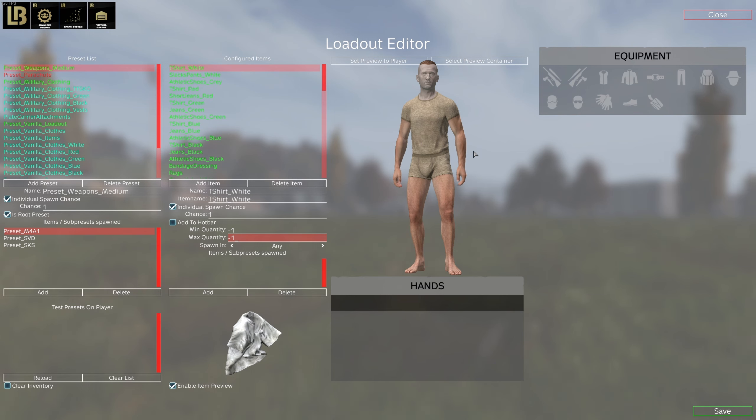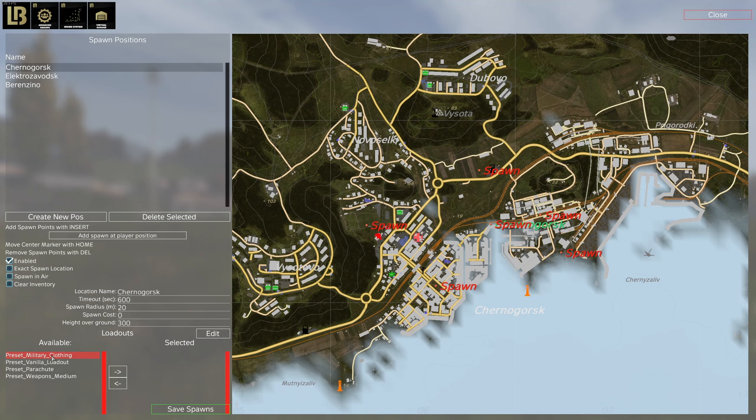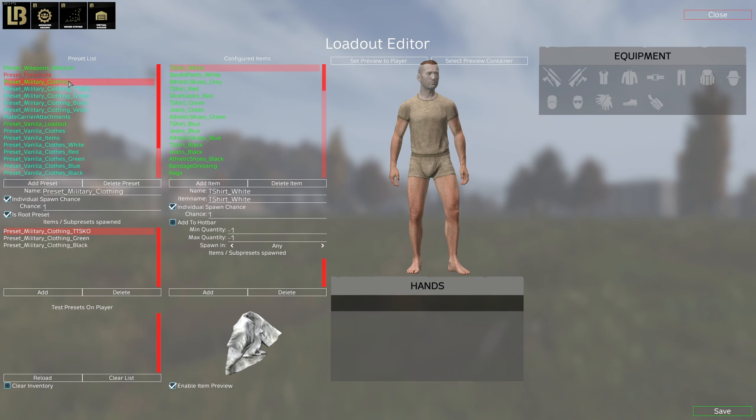In the next video we're going to create a new preset from scratch, deleting all the presets and starting again. I'll show you the basics of how to use it and preview stuff. You can already see we have the player here, used to test spawning. For example, we have a preset 'military clothing' set to root, so if enabled we can see in our spawn select config the available presets: military clothing, vanilla loadout, parachute, and weapons medium.